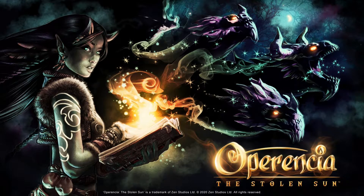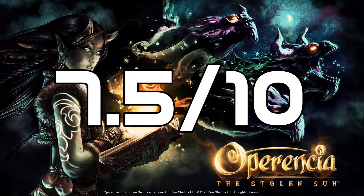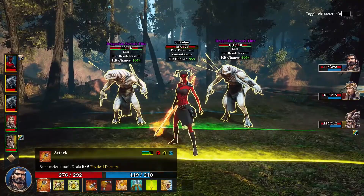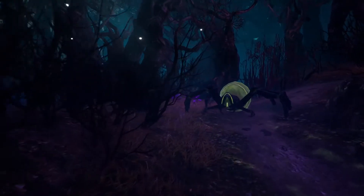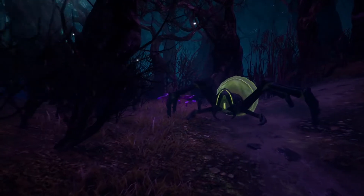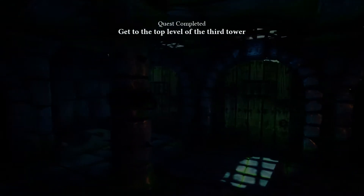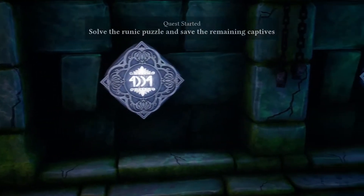I'm giving Operentia the Stolen Sun a 7.5 out of 10. Operentia the Stolen Sun was developed and published by Zen Studios. It is available on PlayStation 4, Nintendo Switch, Xbox One, and Microsoft Windows. Operentia the Stolen Sun was played on a PlayStation 4, and a review code was provided for this report.